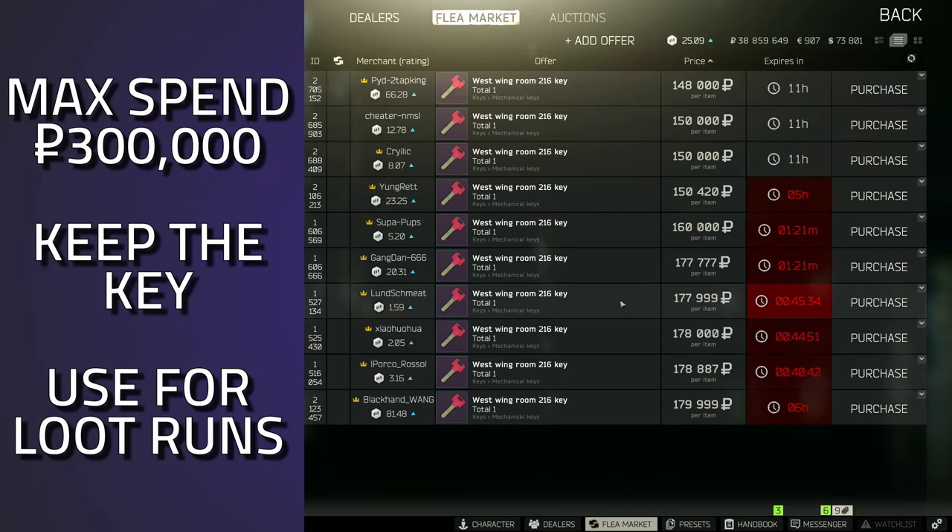This key is currently going for around 150K. Personally, I would recommend buying it up to the 250K mark — you can get some really good items from those wooden boxes that can easily cover the cost, possibly even at 300K with a Ledex spawn around the corner on top of the table. This key is definitely something you're going to need for your task. If you can find it for 300K or less, buy it — it's a key you'll be using every single time you come to resort.